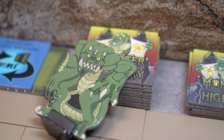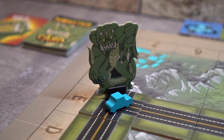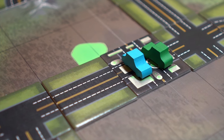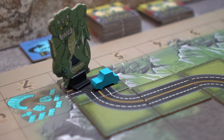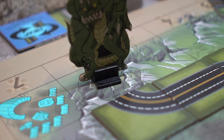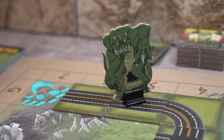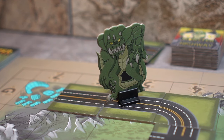Now we'll go over the consequences of monster teleportation. If the monster lands on a car, that car must return to ground zero. If the monster lands on the end of a roadway, that road tile is destroyed and placed into the discard pile — and if any car also happens to be on that space, they share the same fate. If the monster lands on a road tile that is not at the end of the road, he lands gently and is nice to the road so it stays intact.